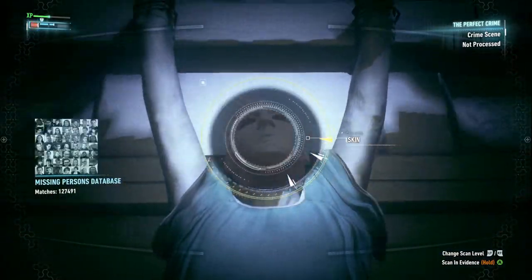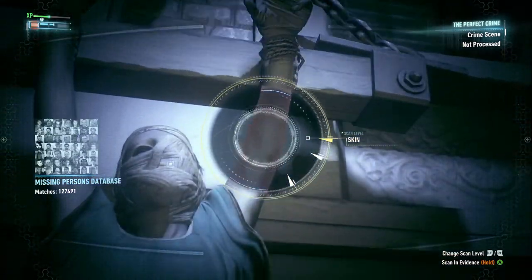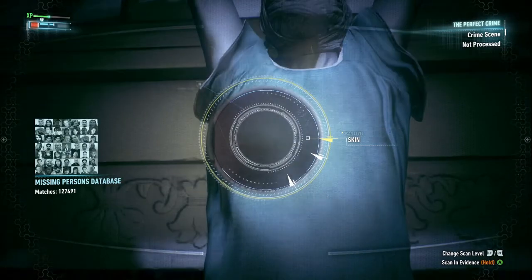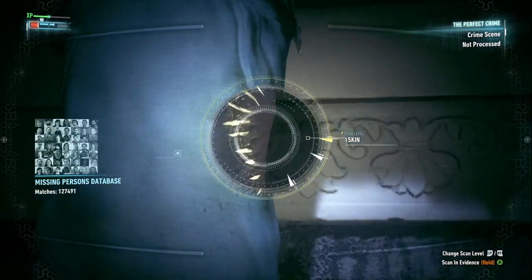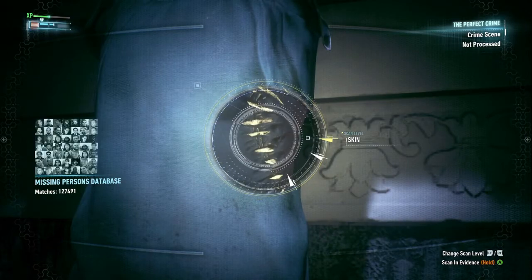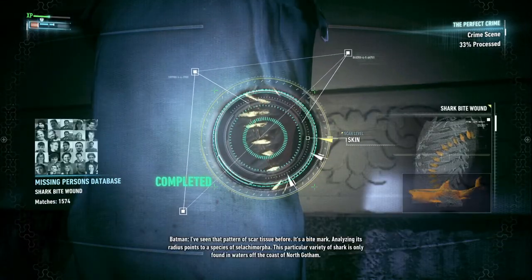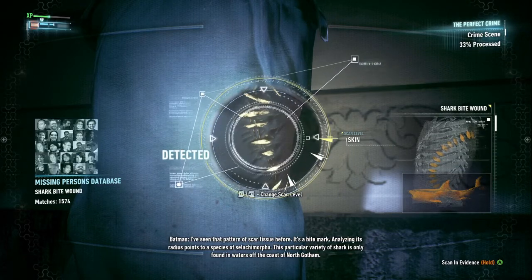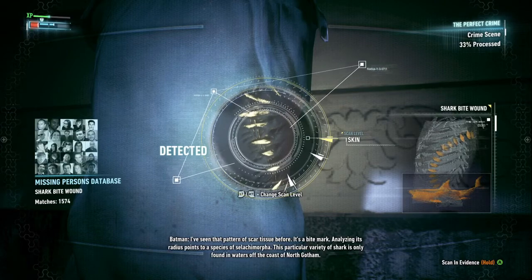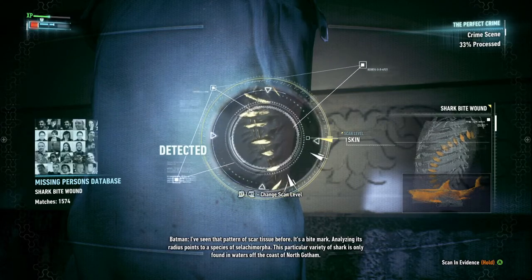Last time was different — I bet every time it's kind of different. Let's go down the list here. I like that pattern of scar tissue — it's a bite mark. Analyzing its radius points to a species of Selachomorpha. This particular variety of shark is only found in the waters off the coast of North Gotham.